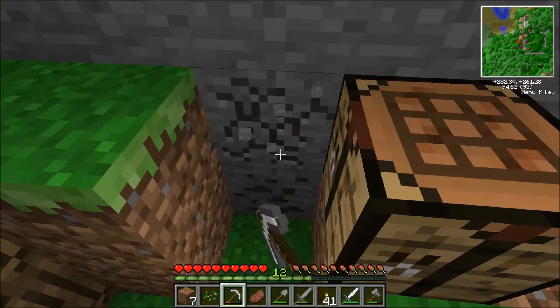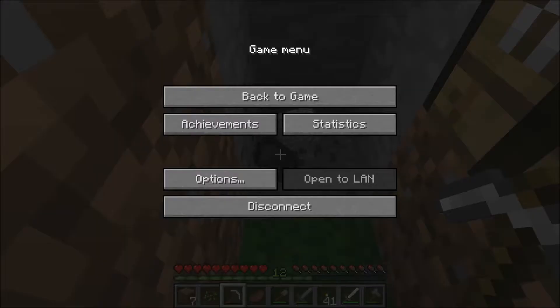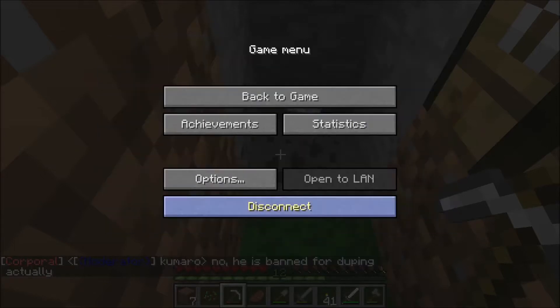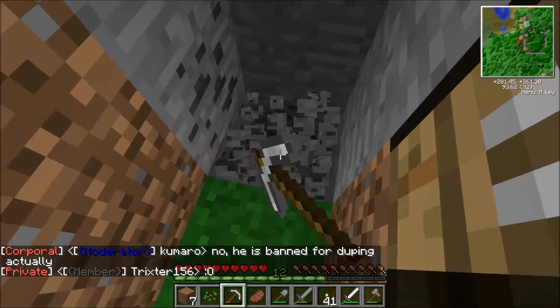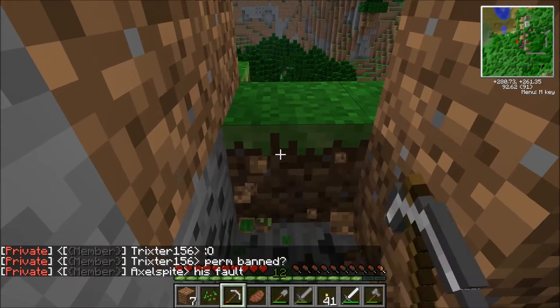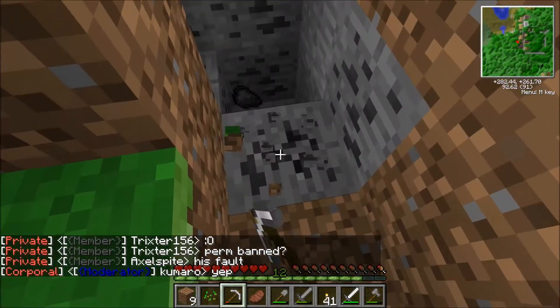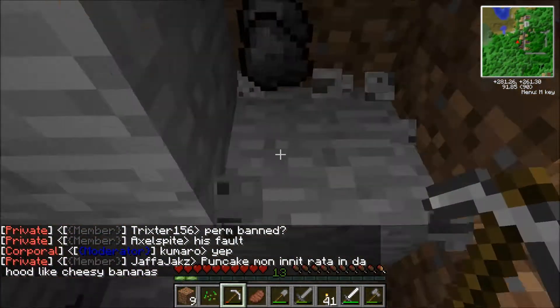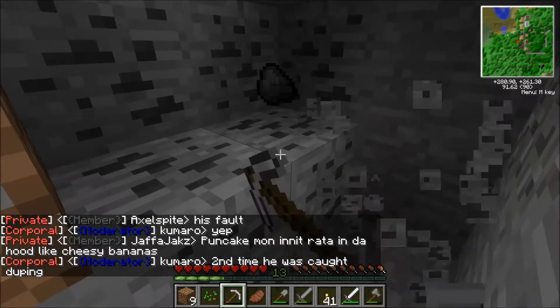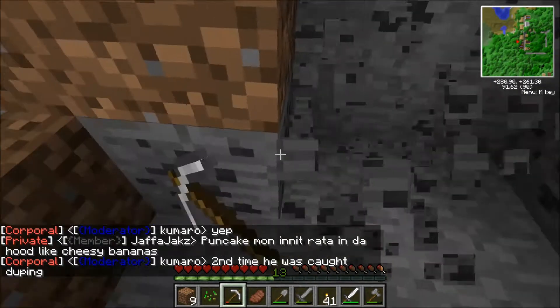There's a crafting table here. So there's a crafting table here and I saw those kind of pink little dust things that you get — I saw them just around me. So I think an enderman might be nearby. I'm digging up some more coal as we speak.